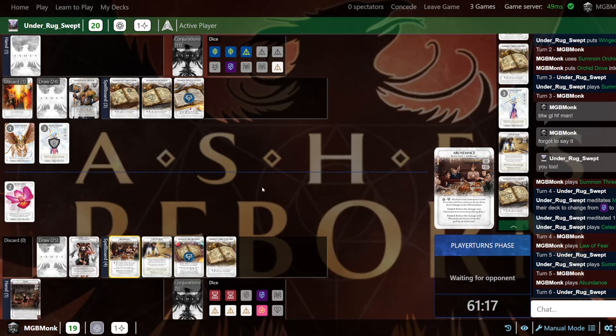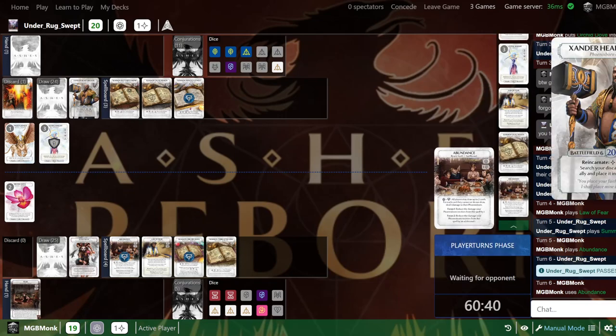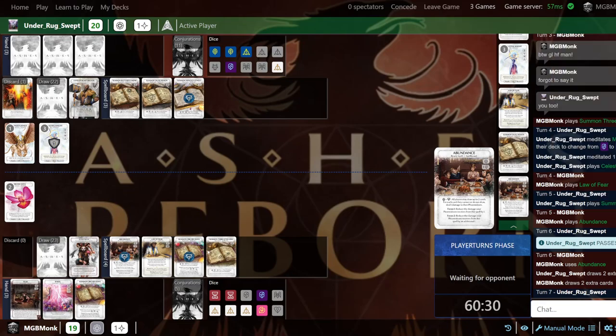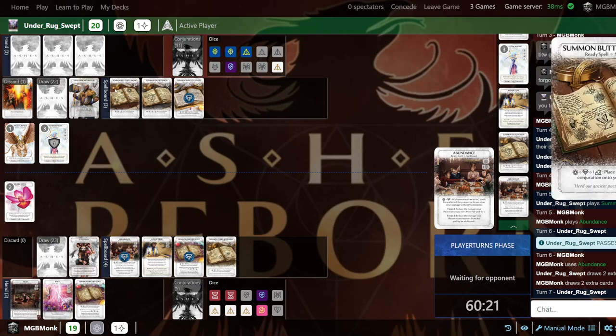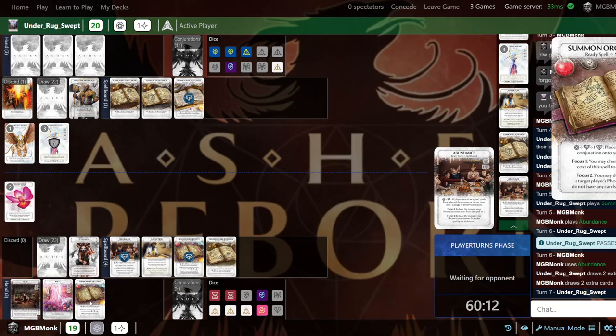AIL is Ashes International League — a great group of people throughout the world competing with this awesome little game. Big shout-out to Plaid Hat Games for this game. It's been my big pastime ever since Star Wars Destiny left. He just passes me, so it looks like he is just waiting on something. I'm going to go ahead and Abundance here. Looks like maybe Raptor Herder or something like that inside.